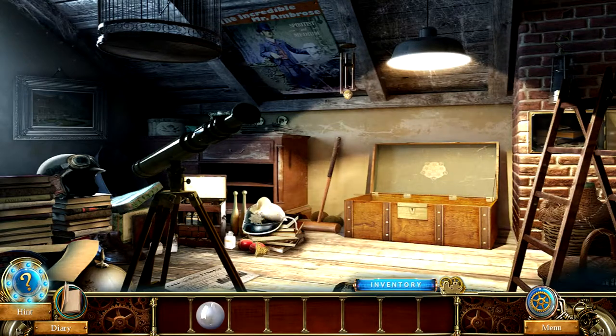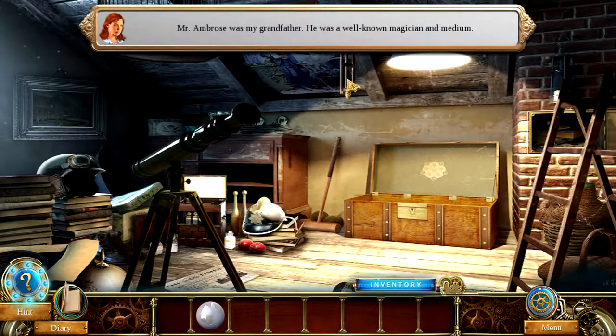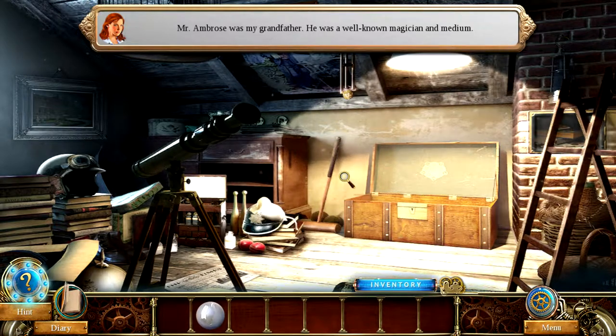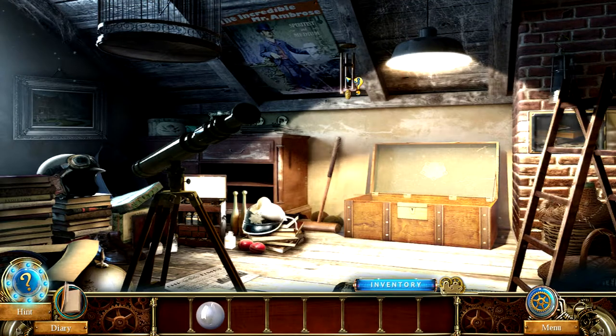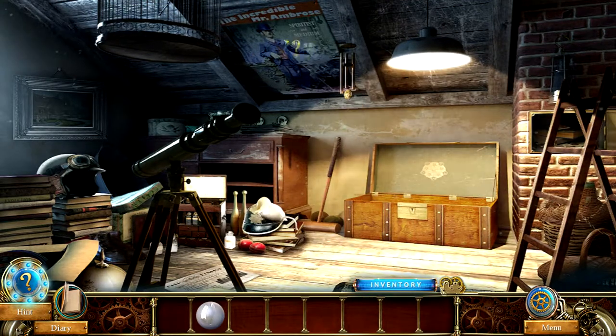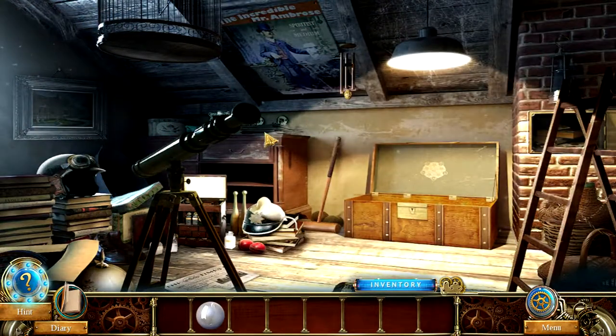Okay, so we have to go into the attic. Let's see if there's something else here that we can do anything with. 'Mr. Ambrose was my grandfather. He was a well-known magician and medium.' That's just a chest — the hitboxes are a little outside. 'Spiritist and medium.' Okay.